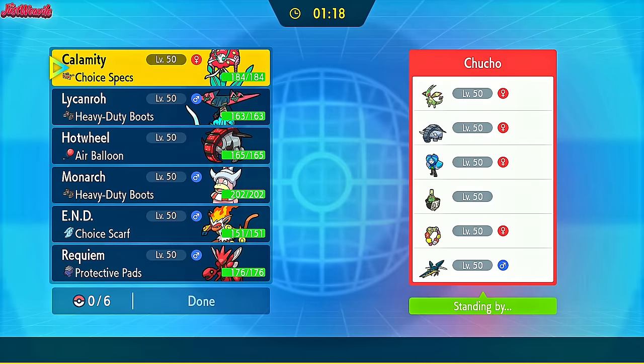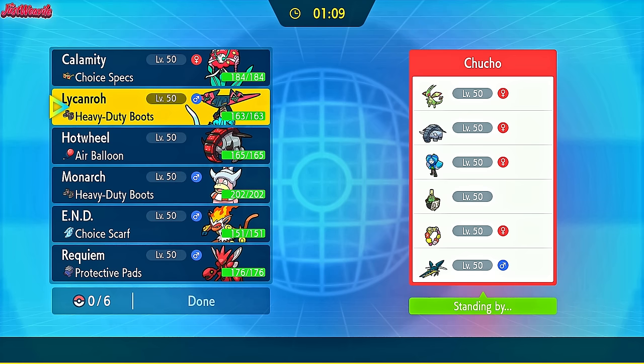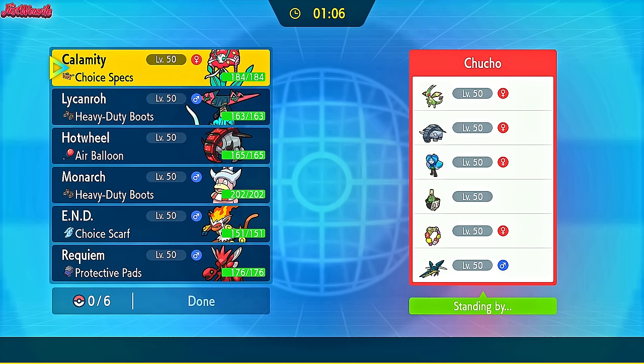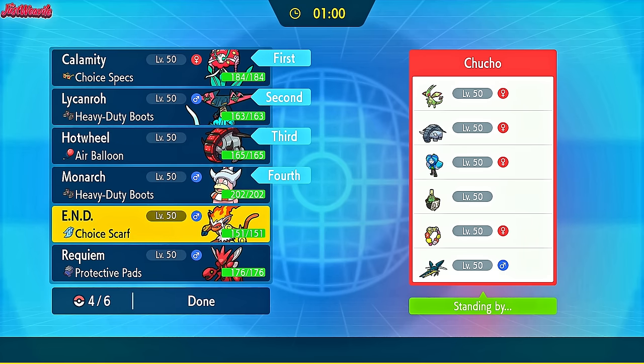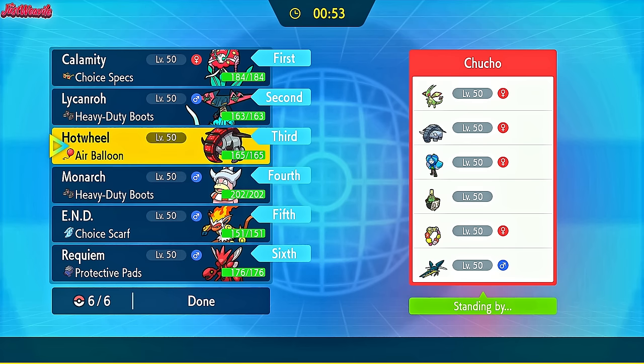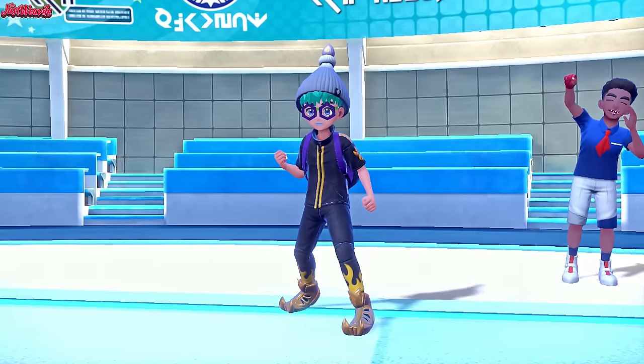Chucho has brought a pretty awesome team with a Flygon, Donphan, Ogre Pon, Sinistcha, Comfey, and Vikavolt. I think the best thing to do here is to lead with Florges because it hurts their team really hard. We're just going to spam Moonblast straight away. Scizor looks like it could do some real work, and Infernape looks pretty good as well. We've got to watch out for that Comfey though — if it uses Calm Mind, we'll need Iron Treads to deal with it.